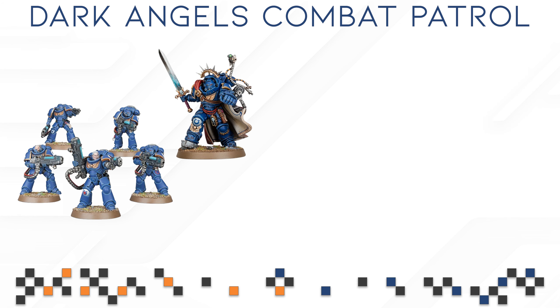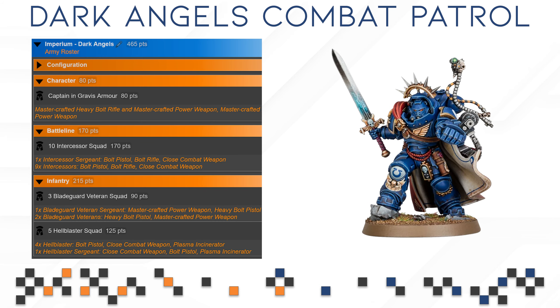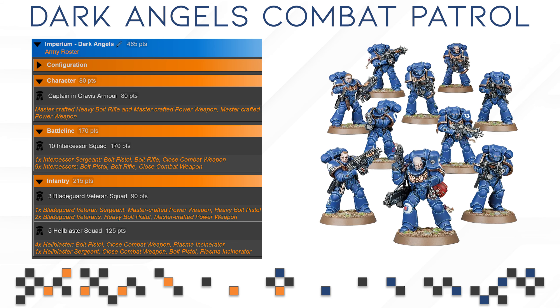So what are you getting in this particular Combo Patrol box? You are getting one Captain in Gravis armor — the new one which has different weapon options like a Power Fist, a Power Sword or a Chainsword. Then you have 10 Intercessors, which are just your baseline infantry. There's sadly nothing special about them. Then we have 3 Blade Guard Veterans.